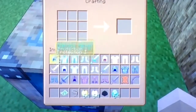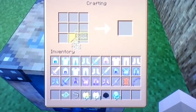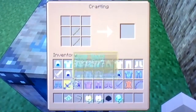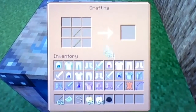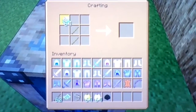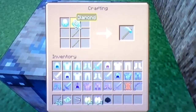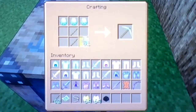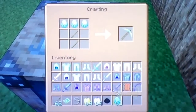I'm gonna put two sticks — there's so much lag today, sorry about that. Then I'm gonna put three diamonds at the top, and that will give us a diamond pickaxe. One, two, three — there we go, diamond pickaxe, very cool looking.